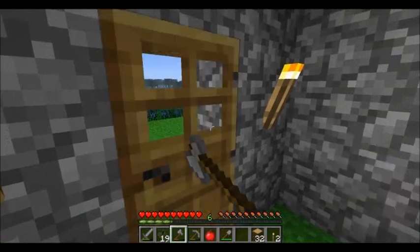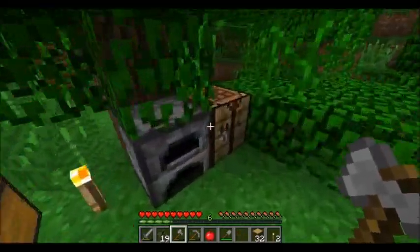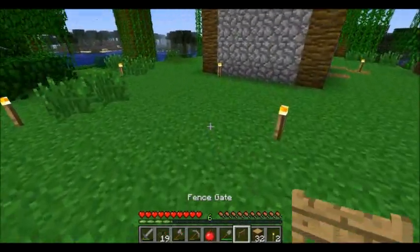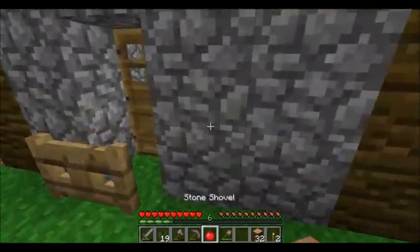And that is how you place a wooden door so that zombies cannot beat it down. Other solutions you can do are to use a fence gate, because zombies cannot beat those down. You make a fence gate like this, and like fences, fence gates are also one and a half blocks tall. So another thing you could do is place this door the normal way and then just put a fence gate in front of it — that'll keep zombies out.